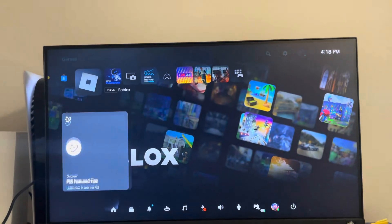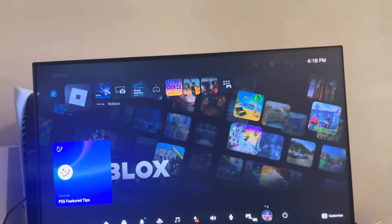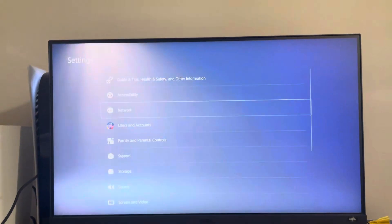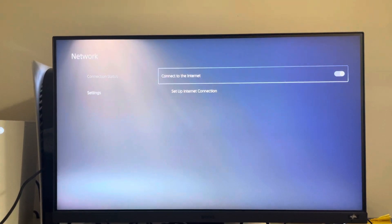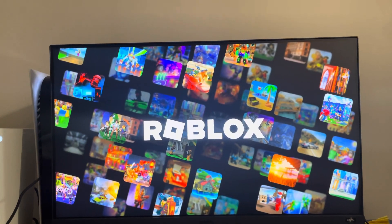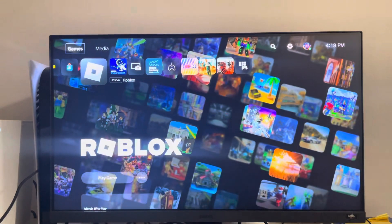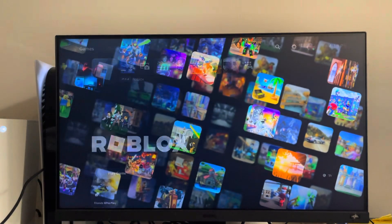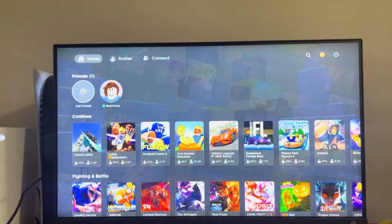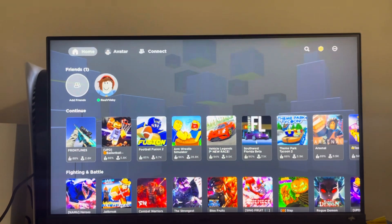The last thing you can try is turning off your Wi-Fi internet, which might sound weird. Go to settings and network, turn off your internet connection, then start Roblox and go to the main menu. It's going to say you don't have an internet connection — back out of that, go to settings without closing the app, turn your internet back on, and then try to connect from the main menu again. This is sometimes a way to bypass the issue. Hope you guys enjoyed this tutorial — peace.